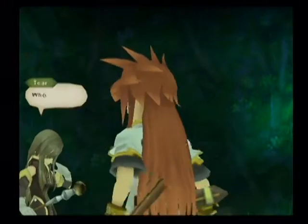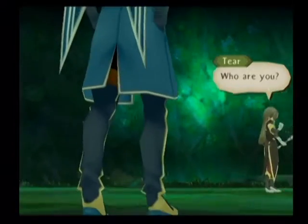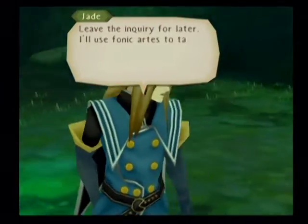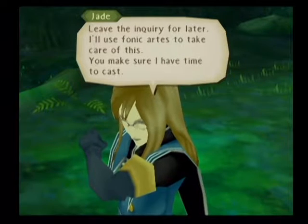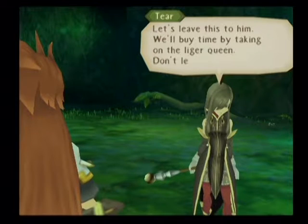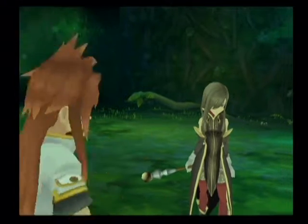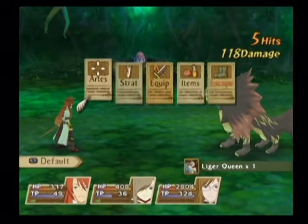What are we gonna do? Who are you? You know who. It's the guy with the power. I'll use phonic arts to take care of this — you make sure I have time to cast. We'll buy time by taking on the Liger Queen. Don't let our attacks hit him. Round two — next time on Let's Play Tales of the Abyss.